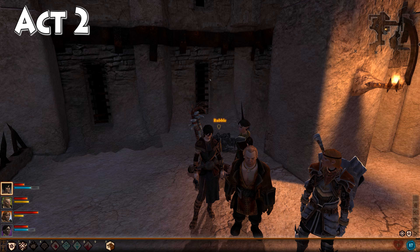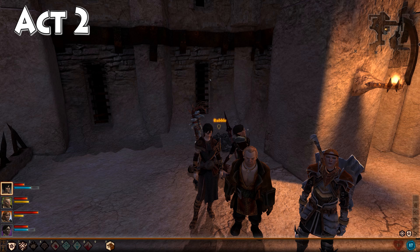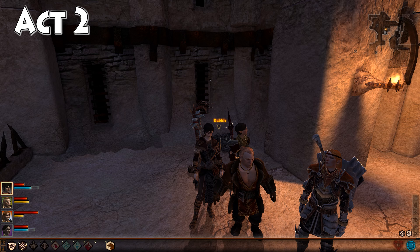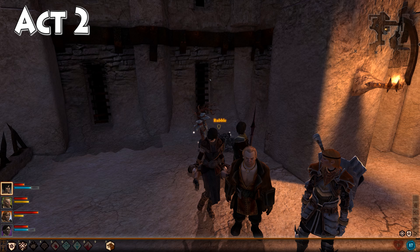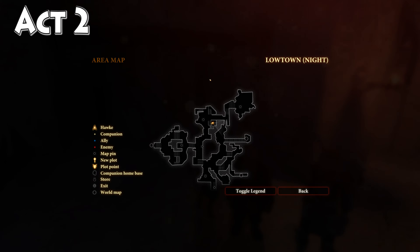Hey, what's up everybody! We are back today tracking down our rock armor potion recipe. In order to find this, you need to be in Act 2 — head out to Low Town at night. At least, that's when I'm finding it.